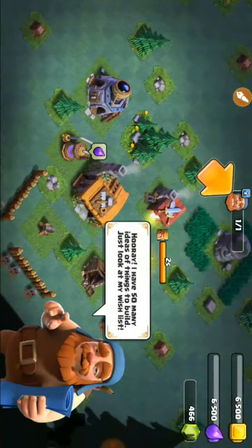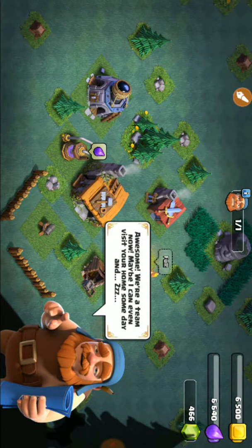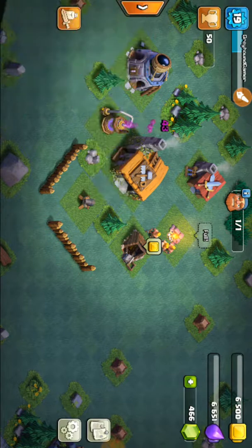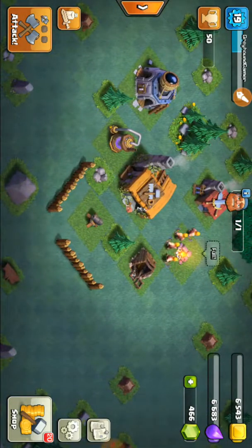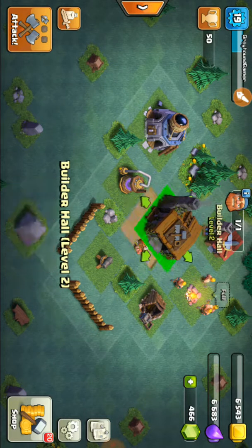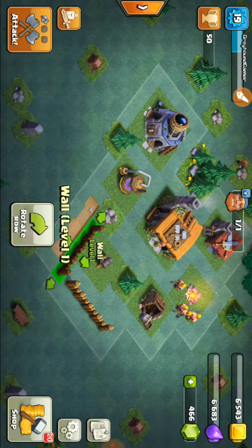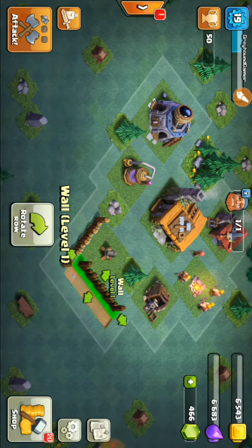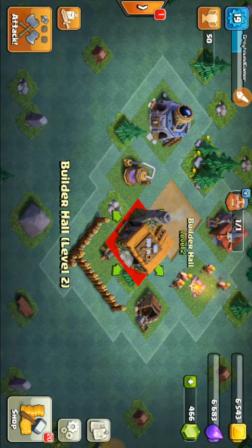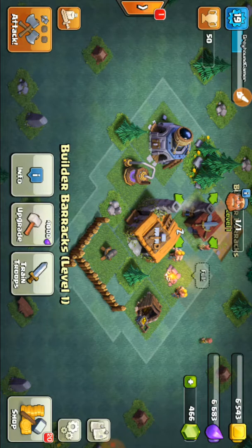'Let's return home. He's our builder, and he has a bunch of ideas.' Now he goes back to sleep. So this is it — let's make this base a little bit better. Now I clearly don't have as many walls as I need.